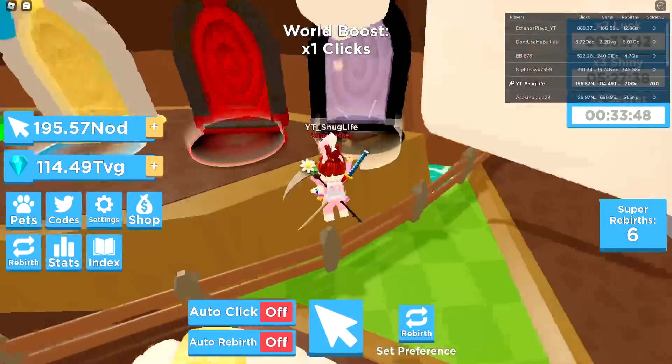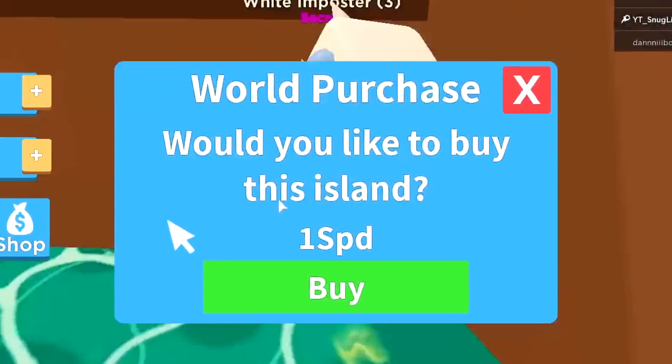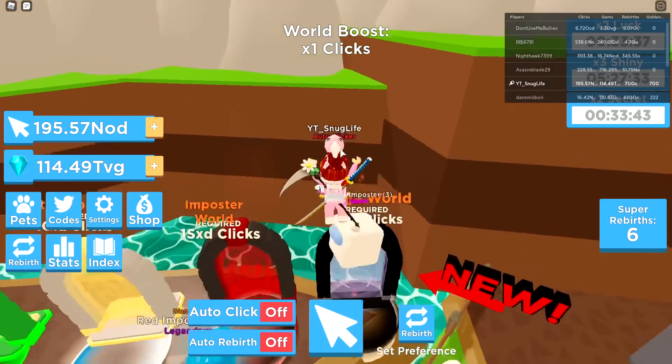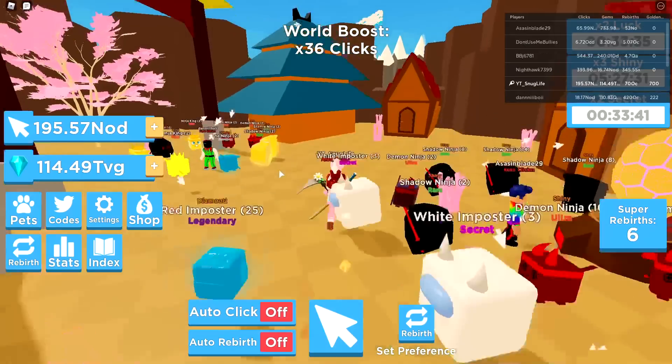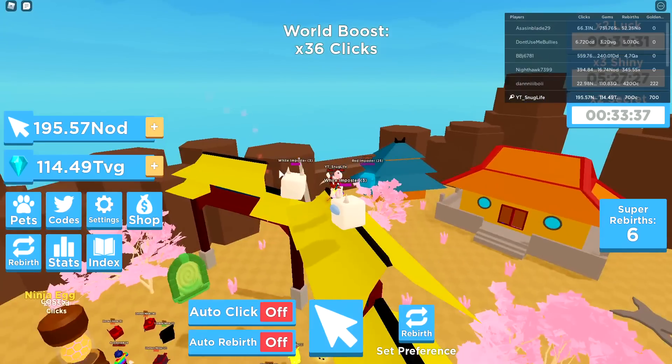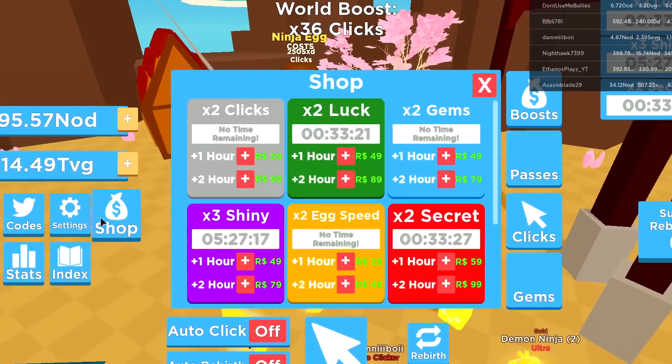Where's the ninja island at, bro? Ninja world, yo! Did I go in? Whoops. All right guys, we are over here in Taekwondo Island and we're gonna go and see what's good over here.